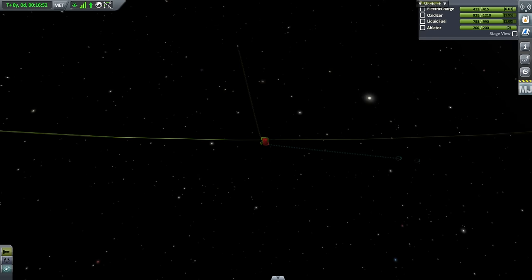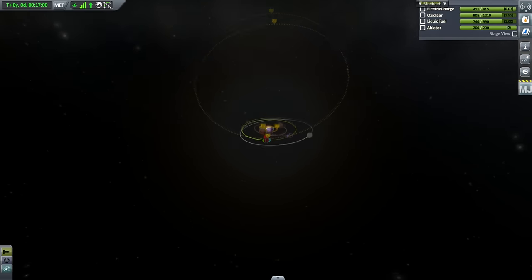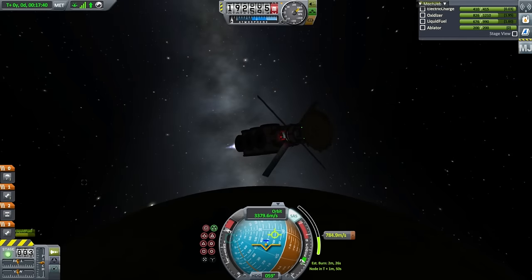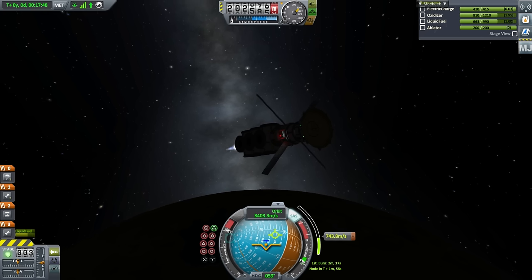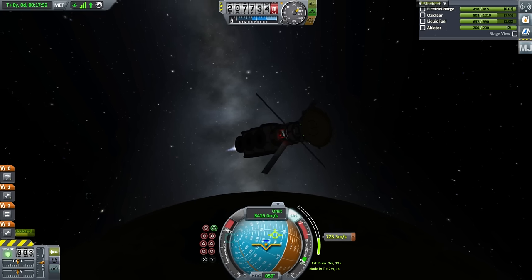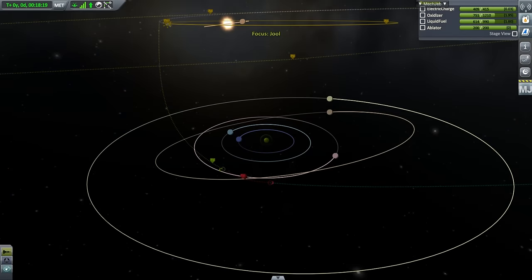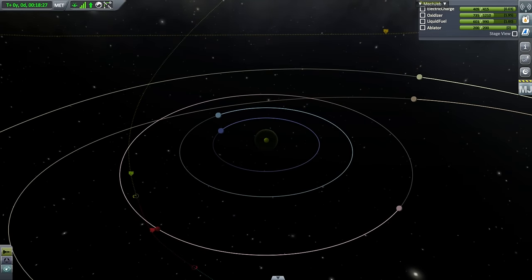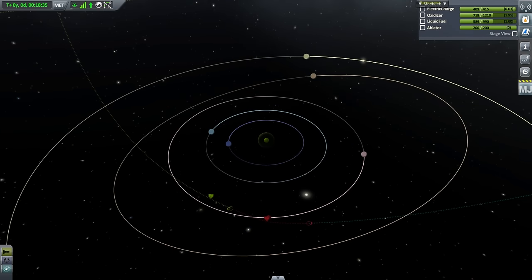Note that Tylo is giving us quite a gravity assist — our initial apoapsis is only two Jool radii, but Tylo boosts us to a much higher apoapsis. If you want to see a gravity assist, there you go. To get to Jool you'll want to pack about 2,400 meters per second just in case, but the initial burn at Kerbin — just the prograde part — is about 1,900 to 2,000. The rest is all inclination correction.